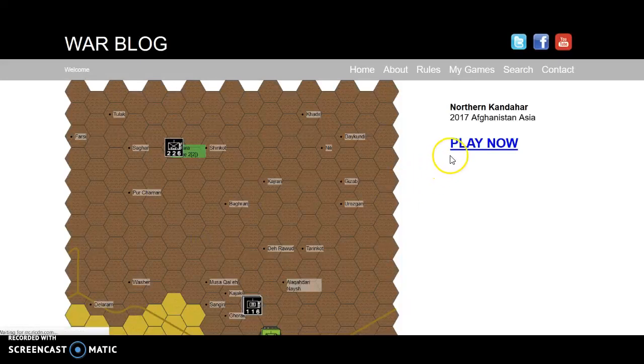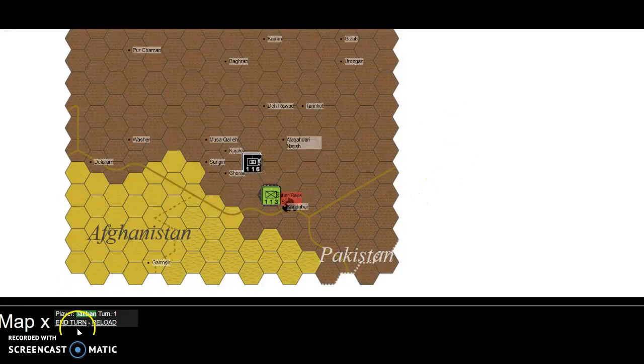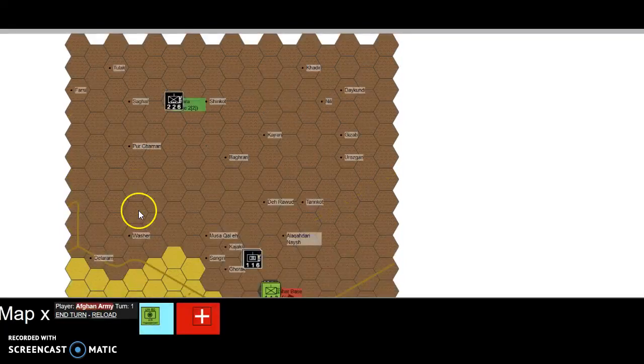So essentially, I'm using this game as an example — I'm not going to bother with the gameplay. So we'll move on to the next turn and what you'll see is we have some Afghan air transport units there.